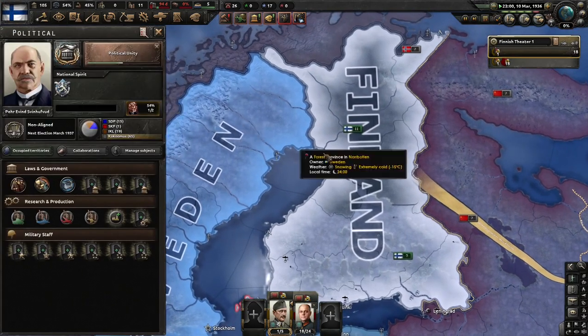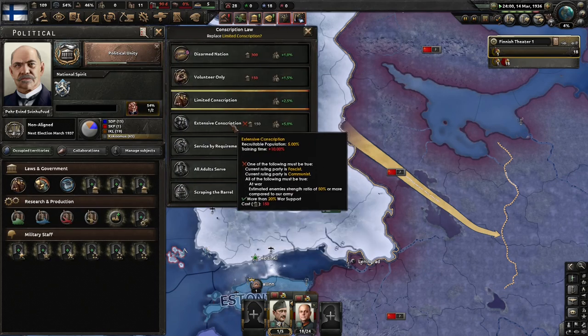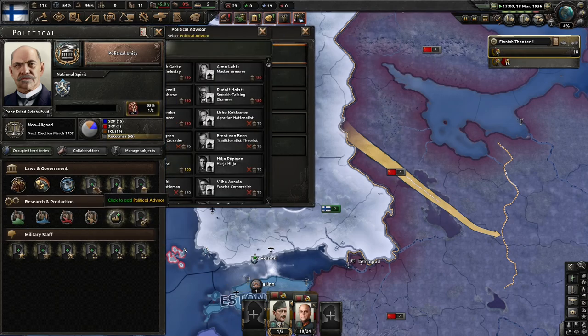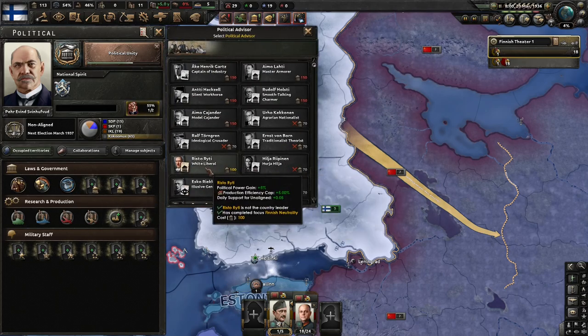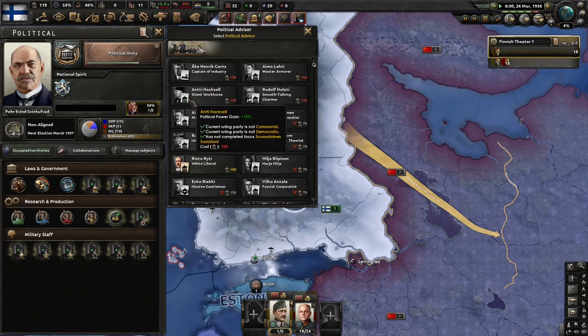I want that manpower as fast as possible. After the militarization of the Rhineland, apparently we can't get down here later, which kind of sucks. We want to go to partial mobilization. I want to get whoever can get us more manpower.